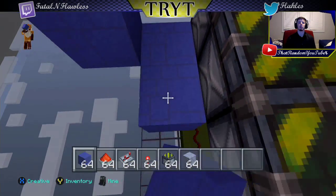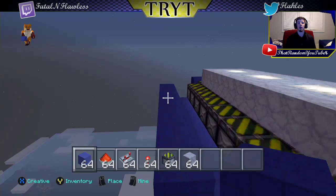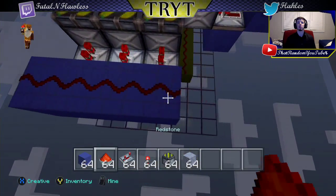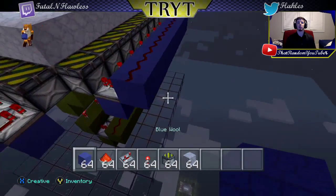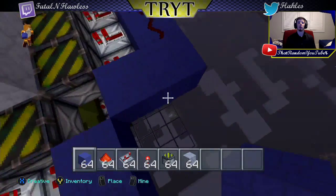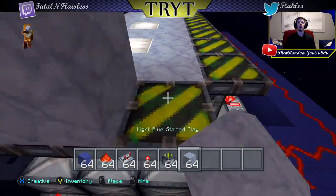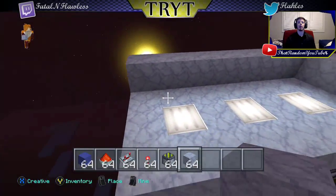Run these all the way down, then place redstone repeaters facing inward on all these sticky pistons. Do the same on the other side, then run redstone across all these blocks. Place two blocks out like this and zigzag them towards each other. On this block place a redstone torch — this should power both sides. Now stick your building block for the inside of your pool wall right there. That part is done.